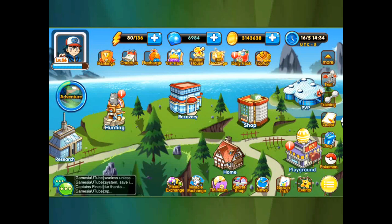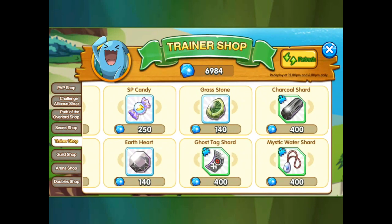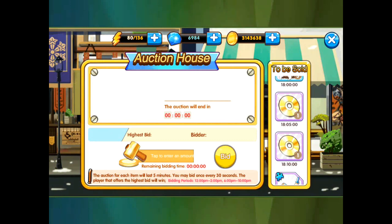In the secret shop or trainer shop, each evolution stone is going to be 140 each. But in the auction, bidding starts at 60 each — and there are two of them. So if you spend a max of 280 it's the exact same price as the trainer shop, and if you get it under 280 you're actually getting a deal.